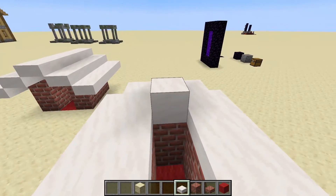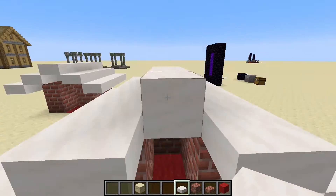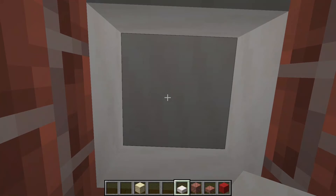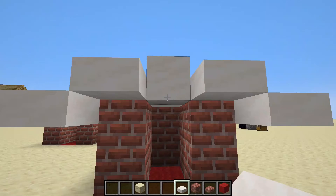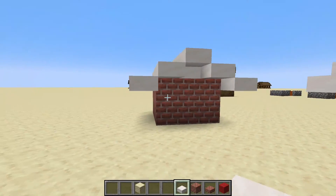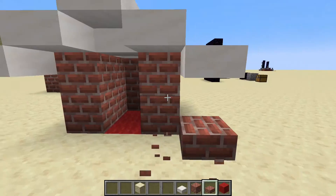Then place a smooth quartz slab and then another one, and below that place another slab just like this. It should look like this — inside there should be this small cap. If you want you can keep this open but I'm not going to do that. Finally, add a slab on top just like that, go the opposite direction, add another slab just like that.